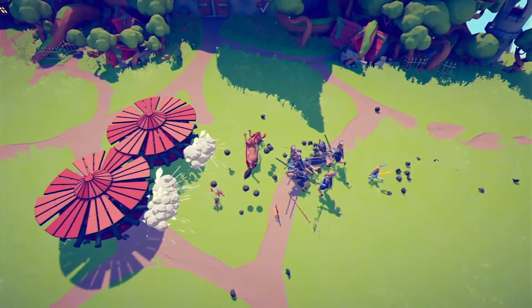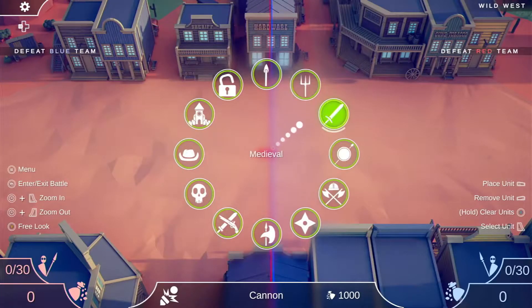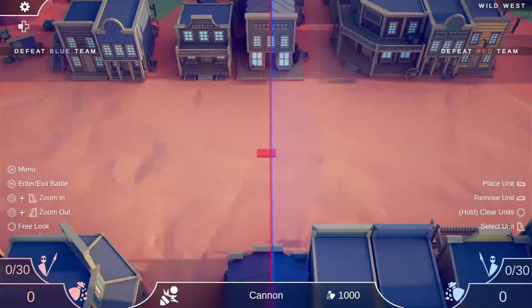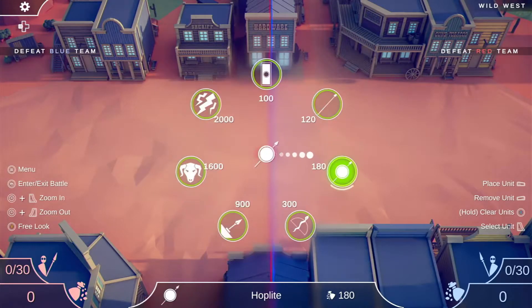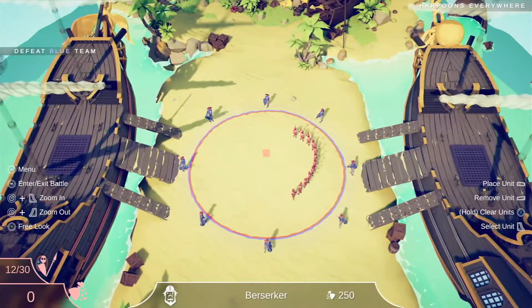The more brutal the warrior, the higher the cost. Currently, there are 71 different warriors to choose from, and they are separated into 12 different categories. Categories include Medieval, Pirate, and Wild West. In each category, you have 7 different characters, ranging from the cheapest and basic foot soldier to the expensive and god-like creatures.